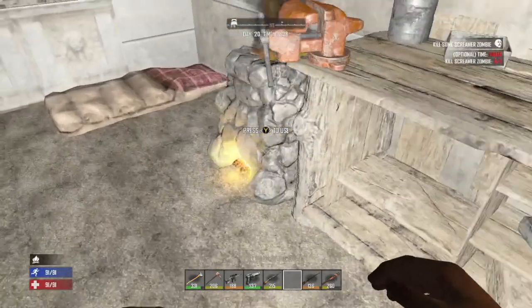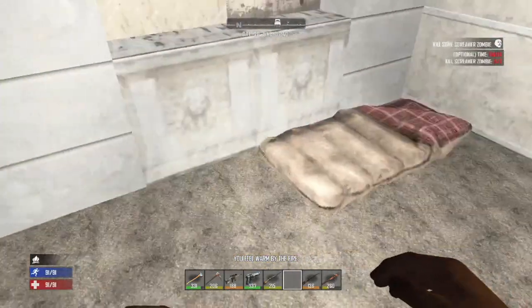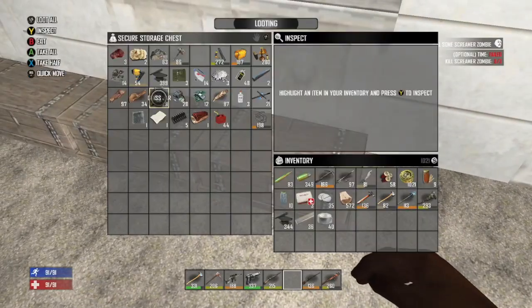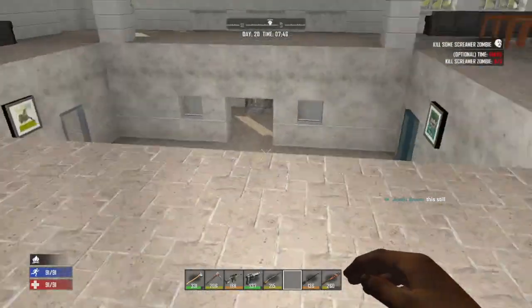Making cement probably means we need another forge. How much stone do I have? I don't have a lot of stone — we're going to have to start harvesting stone. Let's throw our stone in there. We're going to have to start crafting that out.